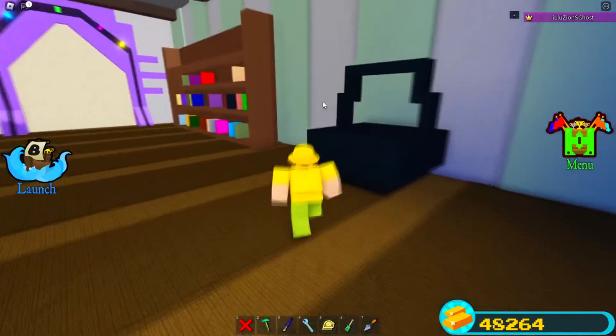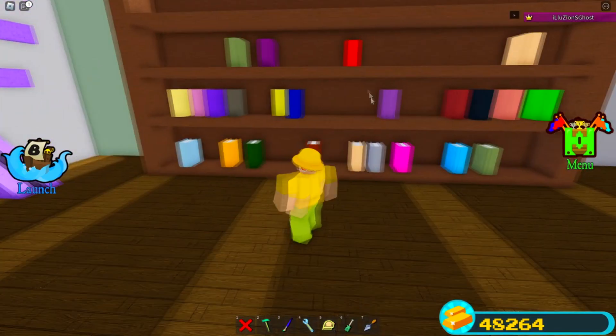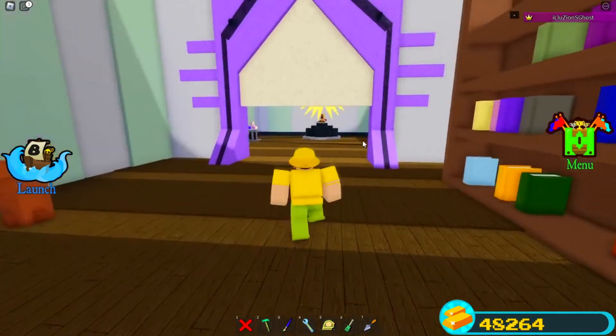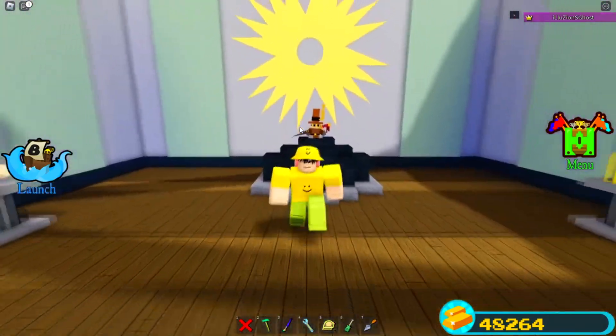So to open up this door — and this isn't the secret, this is just the first part — you simply go boom boom boom boom boom: yellow, red, pink, blue, green. And then it actually opens up this door, and you can go and collect this plushy right here.